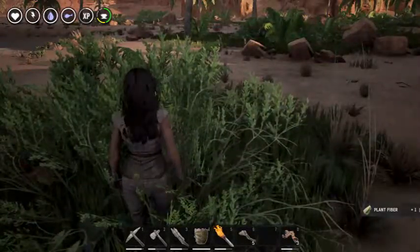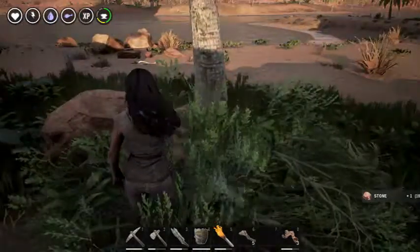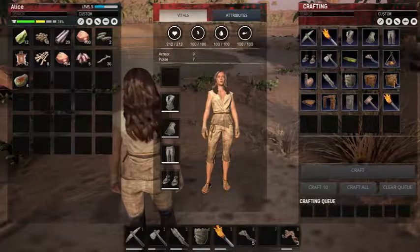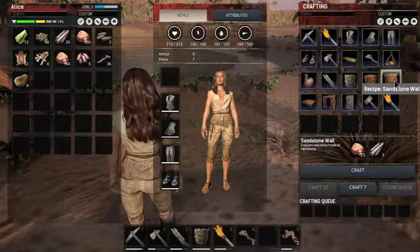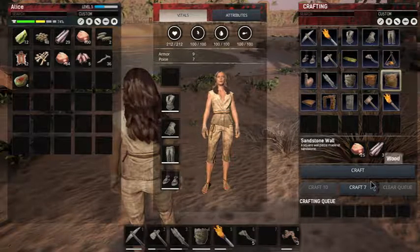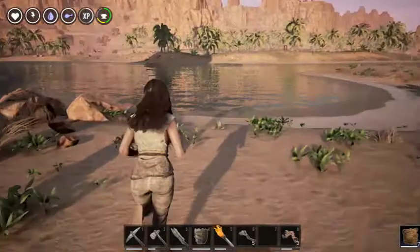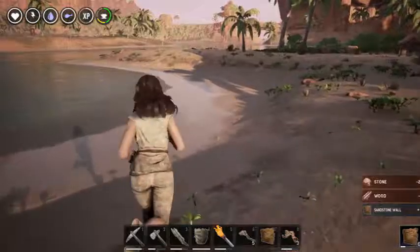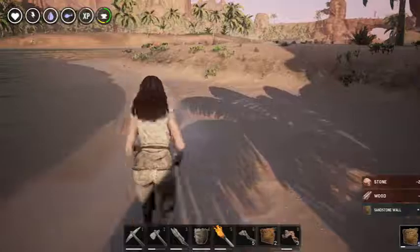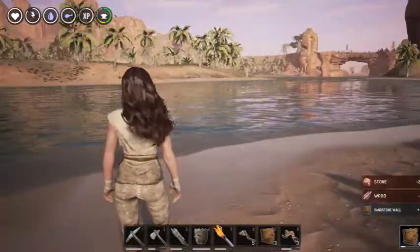Sometimes it's easier to do this in third person and sometimes easier in first person - I've had a hard time choosing which I prefer. We need one, two, three, four, five, six, seven - and we can craft seven of them, excellent. Alright, let's take these back, get our walls up, then we just need to do our ceiling, and we should be able to do that in one more trip.